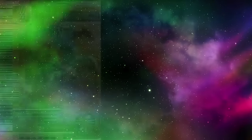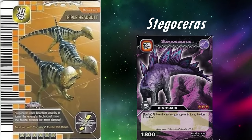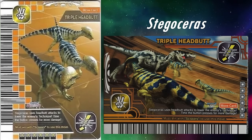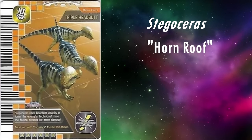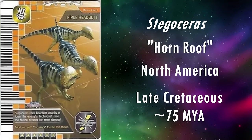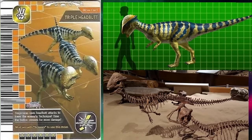The other Pachycephalosaur is Stegoceras, not to be confused with Stegosaurus. It appears in the arcade and TCG movecard Triple Headbutt, and the DS game movecard Jumping Headbutt. Its name means Horn Roof, and it lived in North America during the late Cretaceous, roughly 75 million years ago. Because this dinosaur only appears in a few movecards in the arcade and DS game, there aren't many good images of it, but it seems to be perfect aside from the universal issues. The skull dome looks perfectly shaped, and the proportions look correct too.